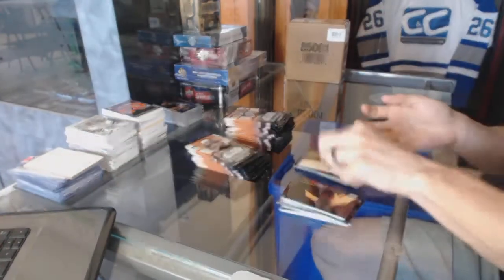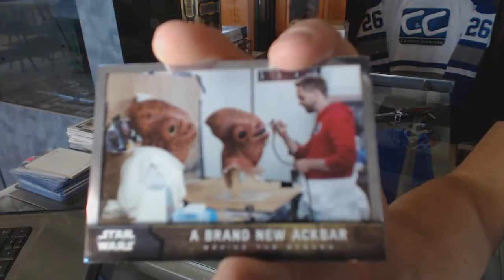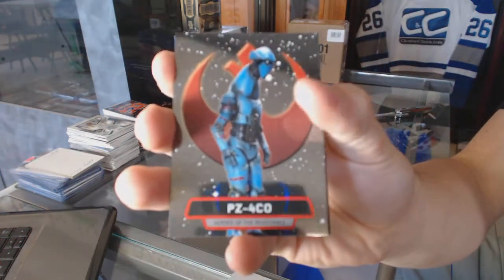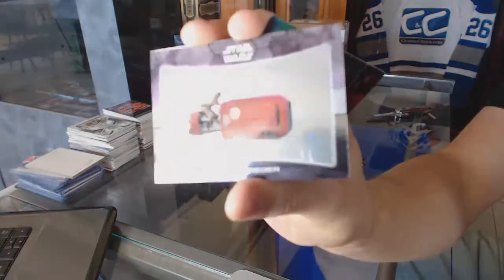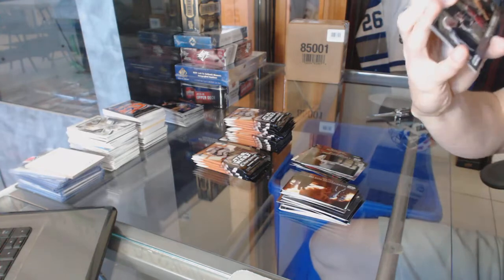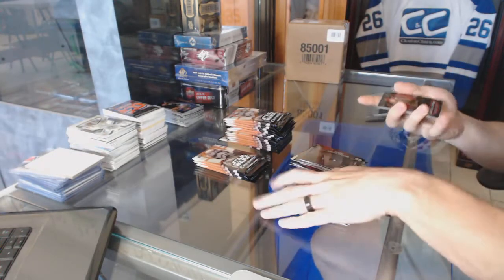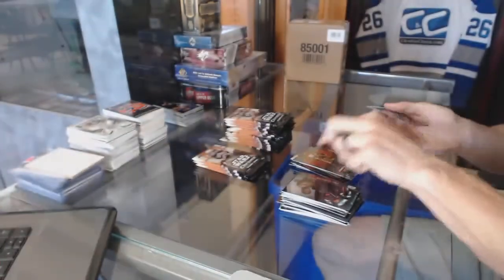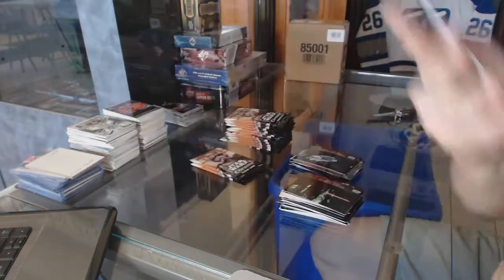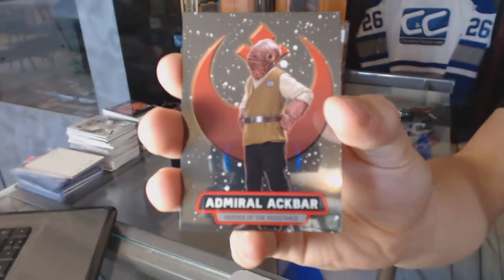We've got the Millennium Falcon. C-3PO. I'm sure he got Dan to open this - he actually knows this stuff. Behind the scenes, a brand new Ackbar. PZ-4CO. Rey's Speeder. Behind the scenes - Heroic Aliens. Admiral Statura. Behind the scenes, Lupita as Maz Kanata. Admiral Ackbar.